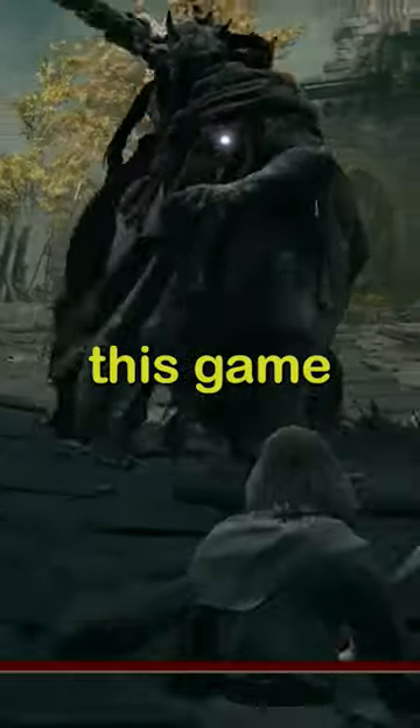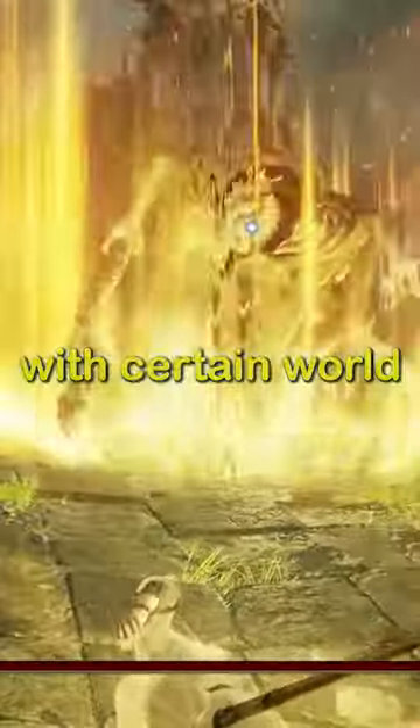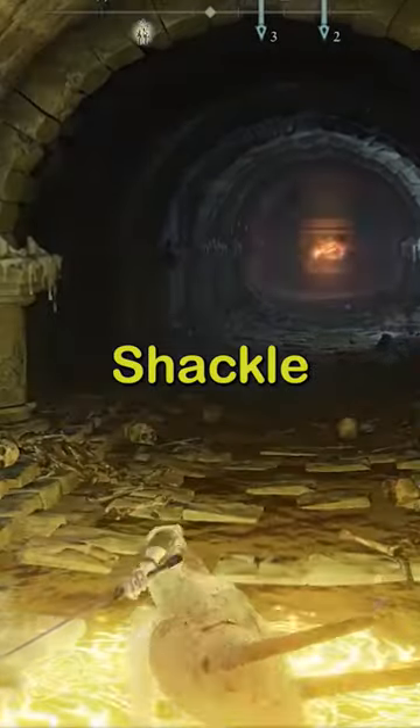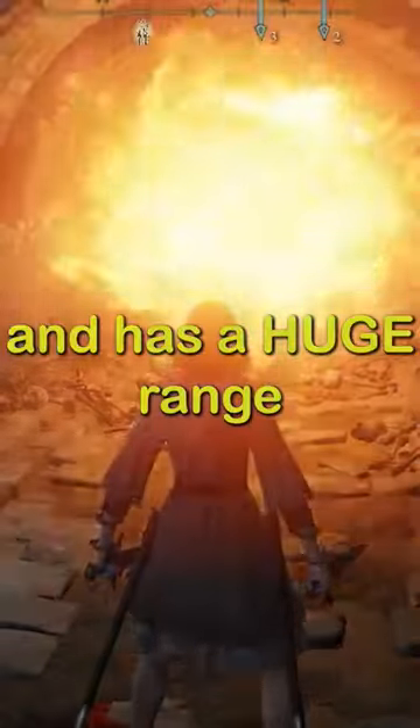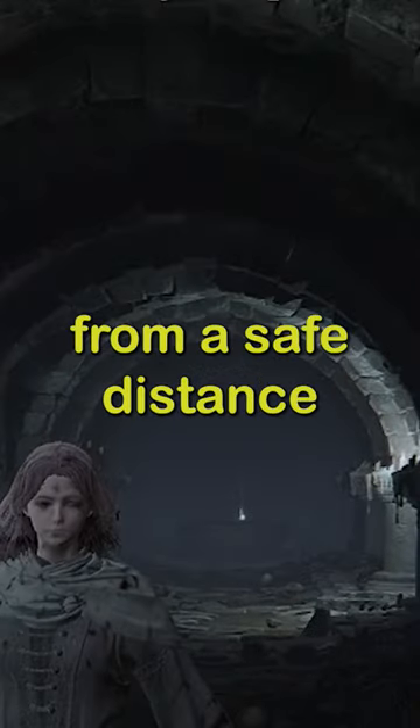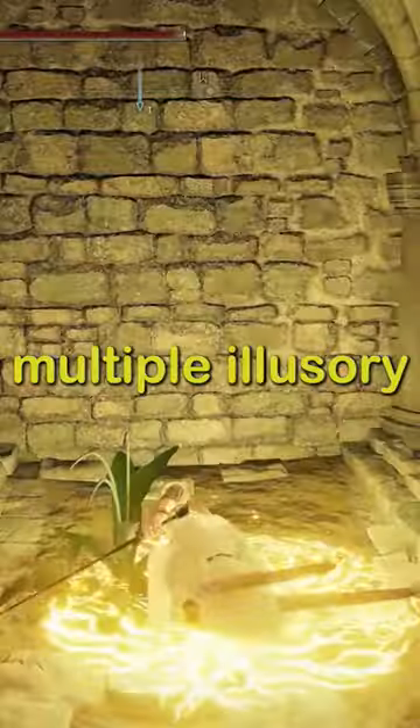You see, rolling in this game can be used to interact with certain world objects like illusory walls or fire pillars. Margit's Shackle has the same functionality and has a huge range at that, making it easy to activate said pillars from a safe distance and uncover multiple illusory walls.